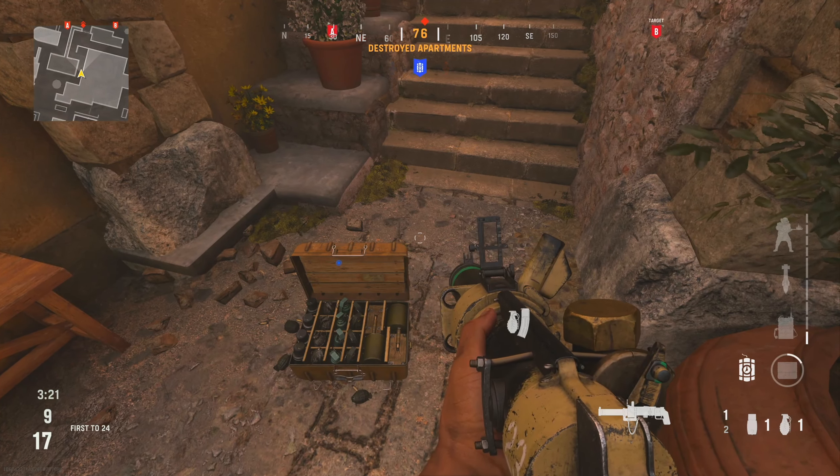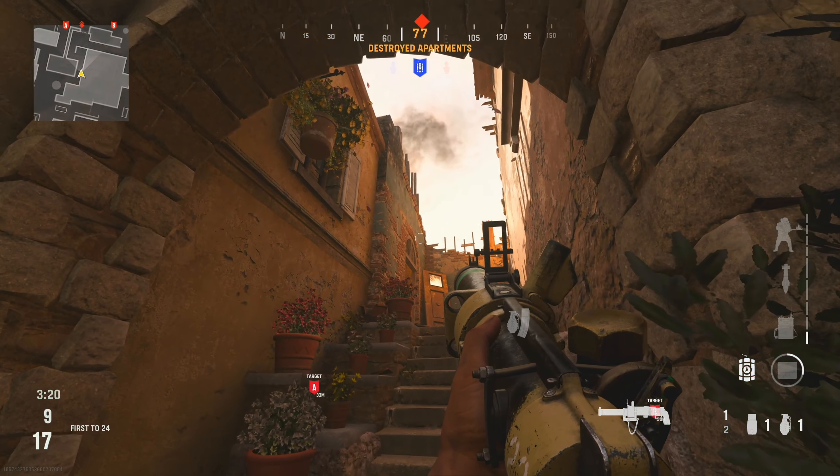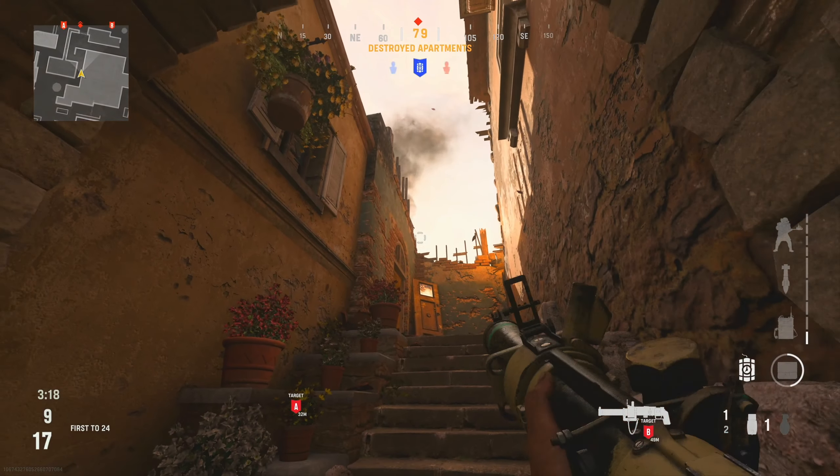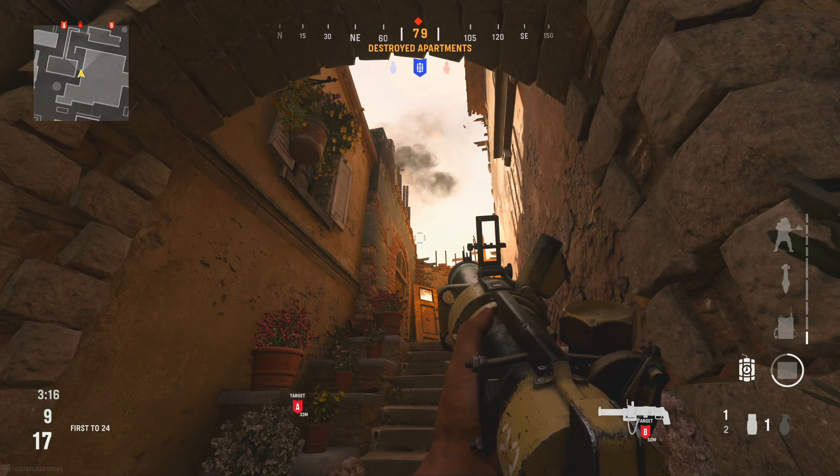I completely forgot about this nade spot — this is designed to hit anybody in top church. You want to stand at the right hand side of this archway, aim your nade up into the corner of the building at the top of the stairs, and just lob it over that building while jolting forward.